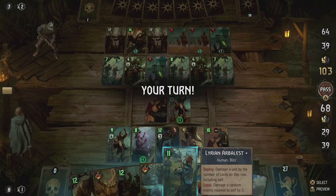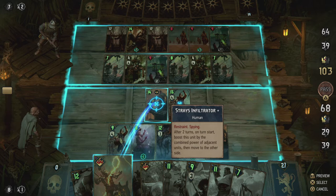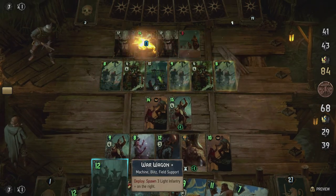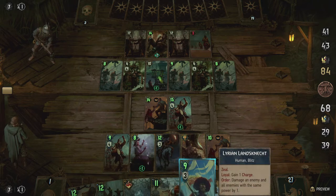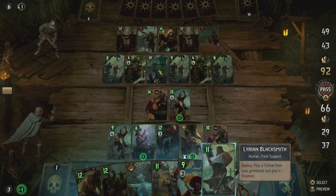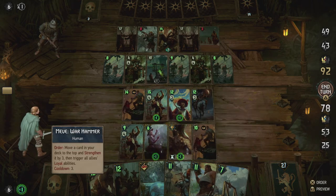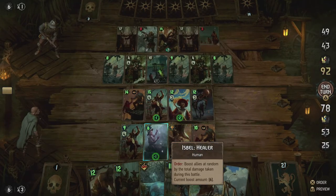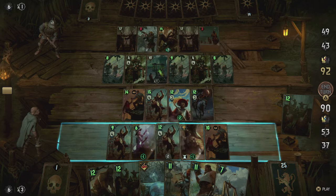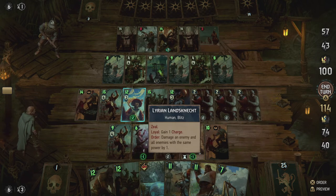Gascon keeps killing units, which is fine. Whenever an ally appears, gain a charge. We should take advantage of the lance net here, then use Meve's ability to pull something useful. Let's get the other regiment drummer out — we're going to get more and more uses out of that. Drummer goes down, war wagon goes up top, which allows us to do something about that later. End the turn.